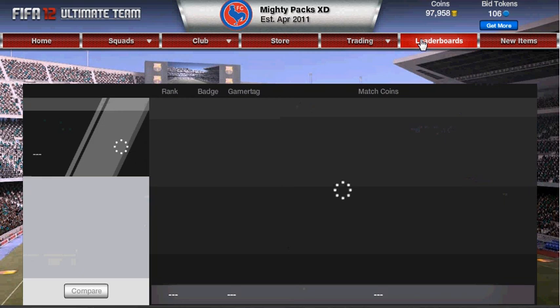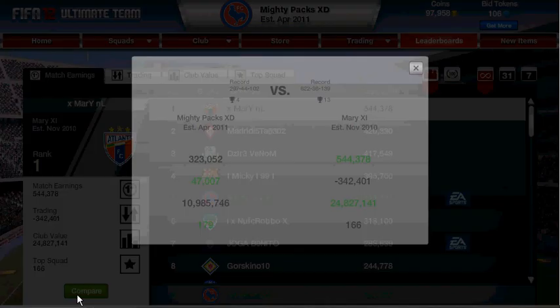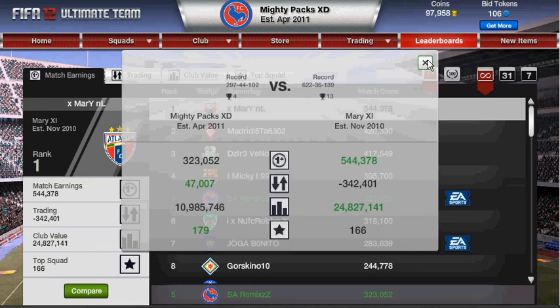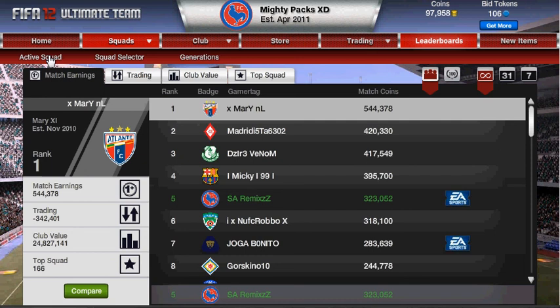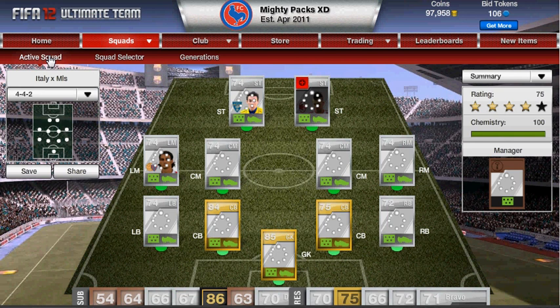I know this video's going on for nearly eight minutes, but let's compare it — there's my record: 297 wins, 41 draws, and I think it's 102 losses. A third of that record is just this team. I'm fifth on my friends list for match coin earnings — 23,000 coin match earnings — and I'm level 46 or 48 on FIFA. Honestly, go out and build this team. I've been Steven, and I'm out — peace.